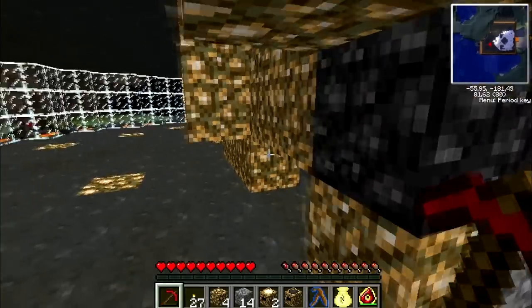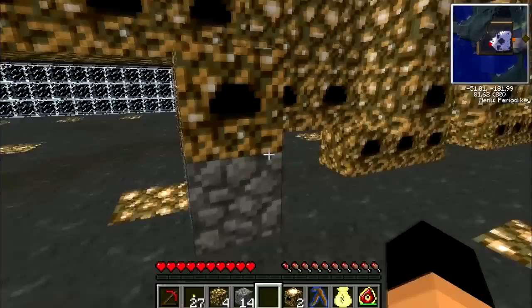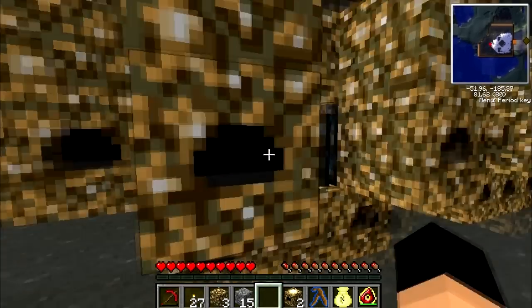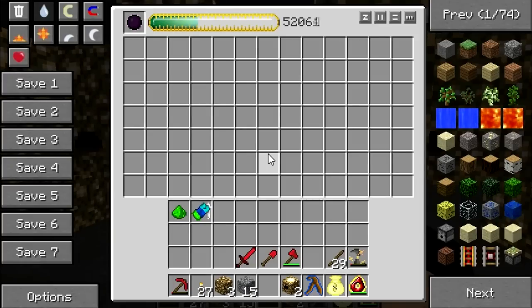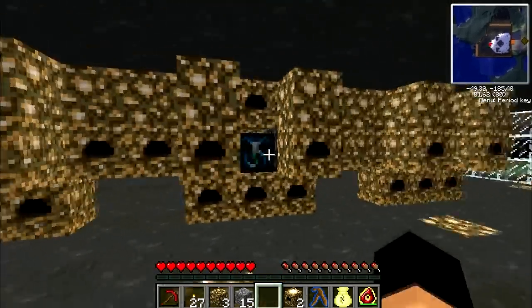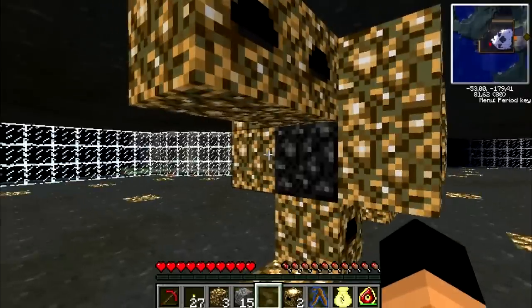Here is another clue — one piece of glowstone there and it seems to be working a little bit faster as it should. It takes like two seconds to get 100 there, a little bit longer here, but this one is supported from both sides, so I guess this will be faster.